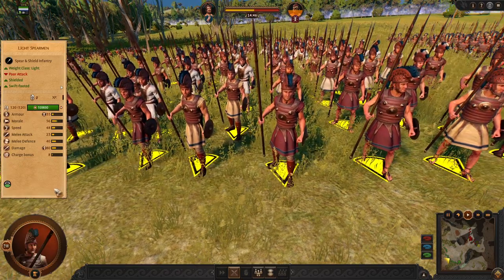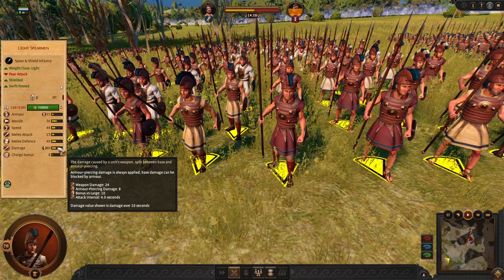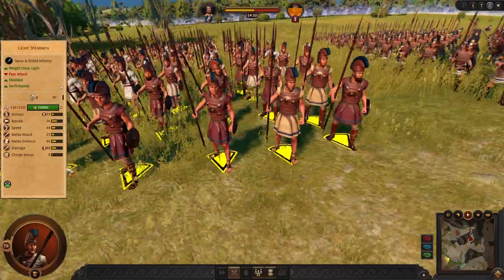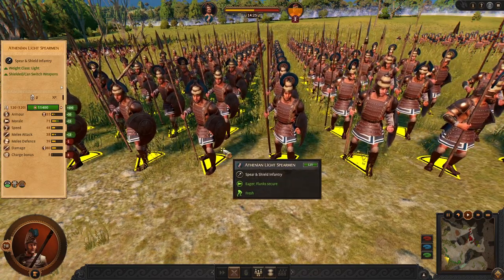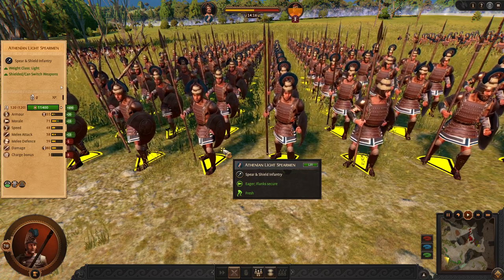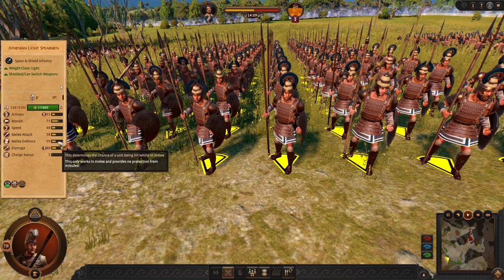Another standard unit is light spearmen. You can use these as well. Nothing much to say about them — for a mid game unit they are slightly weaker, but also cheaper for that regard. Next, for a more offensive frontline spear, we have the Athenian Light Spearmen. They have much more attack, as well as more HP and armor. They are much more valuable, but compared to the standard spear frontlines, these don't have enough defense.